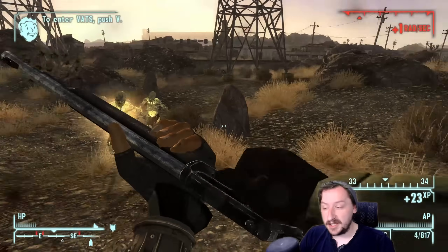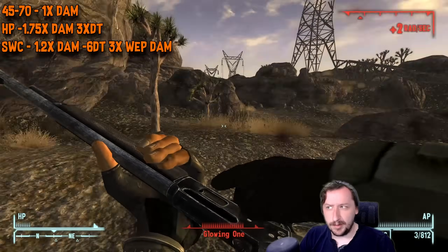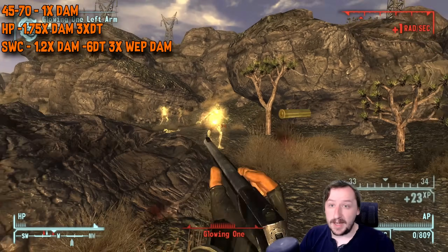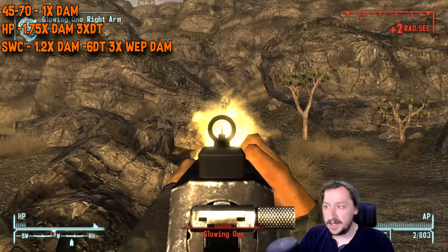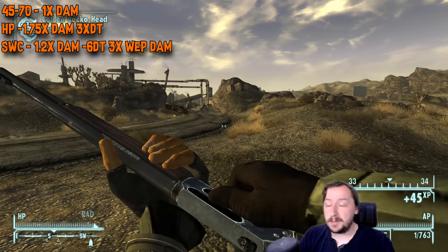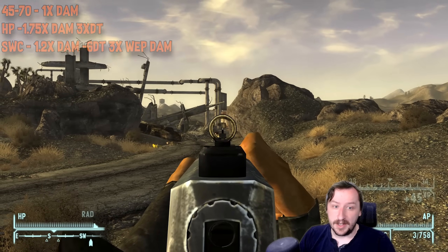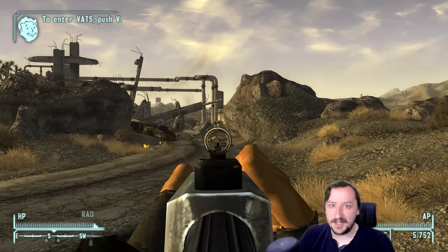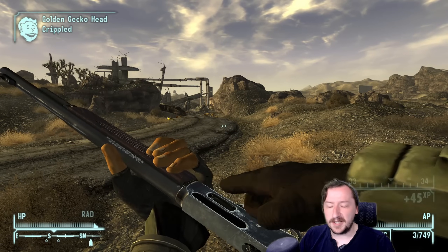There are a couple of different ammo types you can load into this. Standard .45-70 rounds do regular damage with regular armor piercing. Hollow Points give you more damage but also give the enemy more effective armor — though that might not be such a big deal given the Brush Gun's high base damage, and they can be really good on most enemies unless they're very heavily armored. Semi-Wad Cutter rounds give you more damage and punch through armor, but break your weapon three times faster. You can craft these with the Hand Loader perk. Those are usually what I go for, though I'll sometimes load Hollow Points depending on the enemy — for example, Hollow Points are fantastic for one-shotting Cazadores, even on Very Hard difficulty.